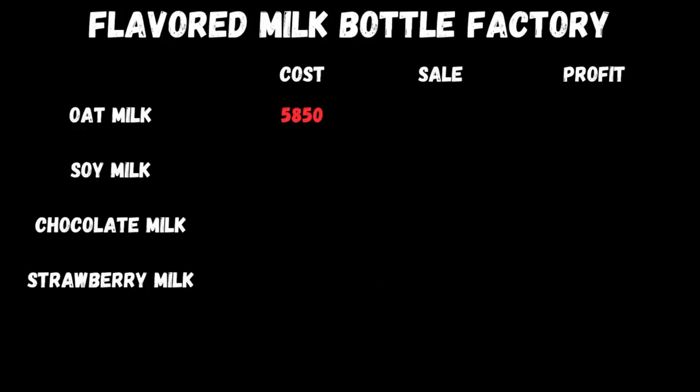Now what about the value when the ingredients come out the other end? This is where it varies wildly. The cost of oat milk ingredients is 5,850, soy milk 7,634, chocolate milk 10,439, and strawberry milk 4,732. Those costs are what you'd make if you sold off the original ingredients instead of putting them in here. I got these prices using the fixed prices mod.